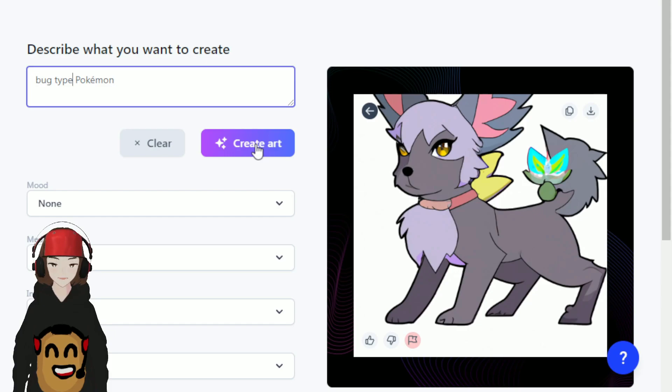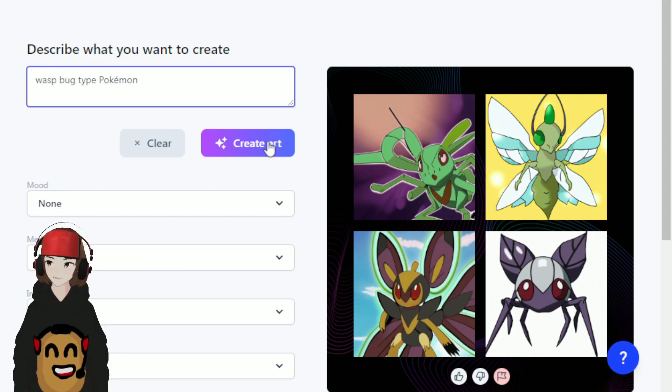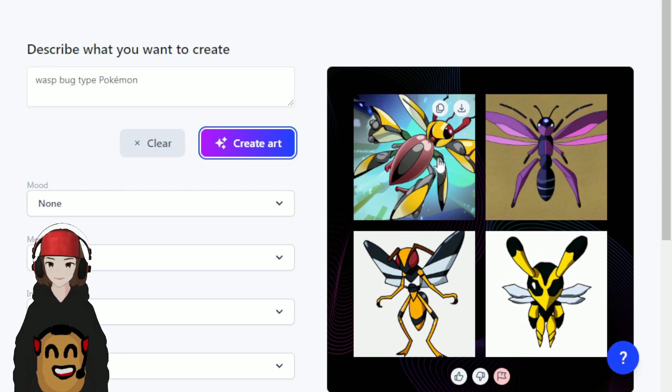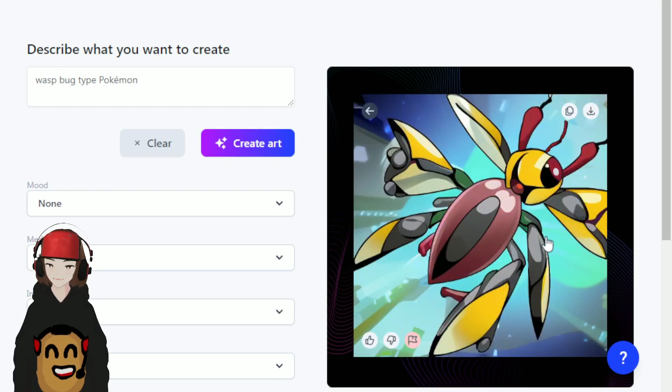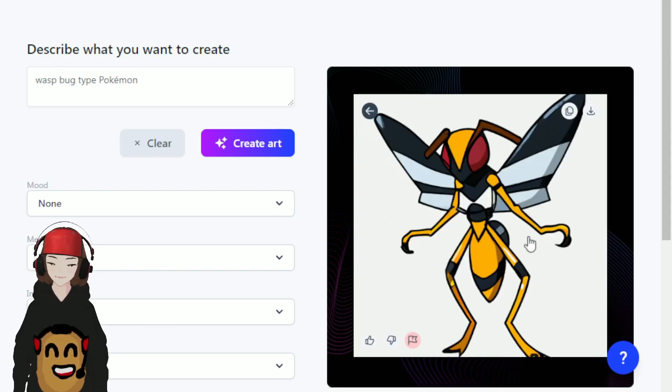Let's go with a bug type Pokémon and see what we get. I'm not really liking any of these enough, so I'm just gonna reroll. Let's go wasp bug type Pokémon. What is this thing? This thing is pretty crazy — I don't really get it, like what is this body, is this the head, are these eyes? I don't know, this is too confusing. But this guy will work — he makes sense. This guy will be our bug type Pokémon.